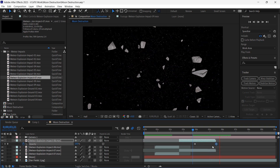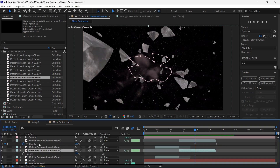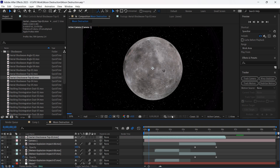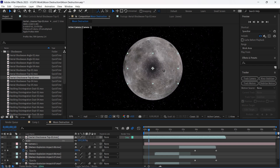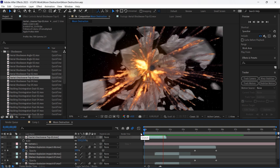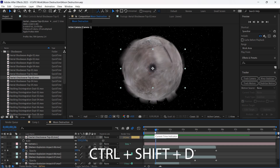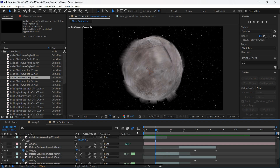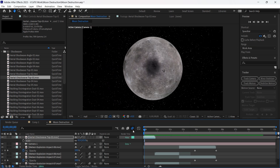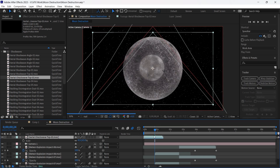I'll adjust the opacity keyframes, then do the same for the second layer. Now I want to add some shock waves, so I'll bring in this aerial shock wave asset on top, scale it down, and position it. I'll right click and choose Time > Time Stretch, lower the value to 25% to make it quicker. I'll trim it with Ctrl+Shift+D, delete the extra part, then right click and choose Time > Time Reverse Layer to reverse the animation. For the time stretch I'll increase the value to minus four, then position the layer.